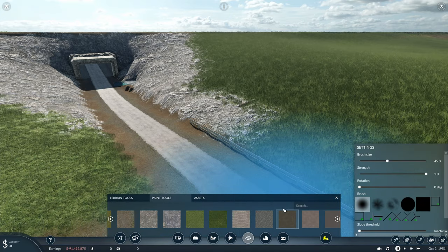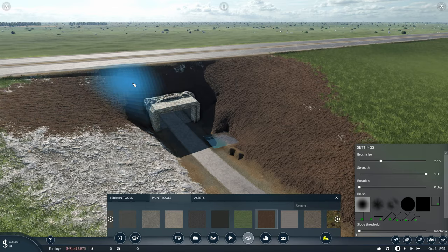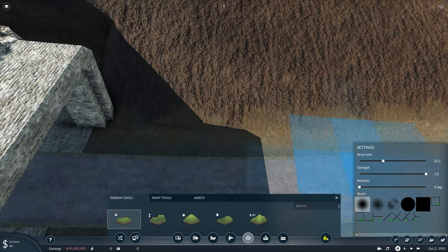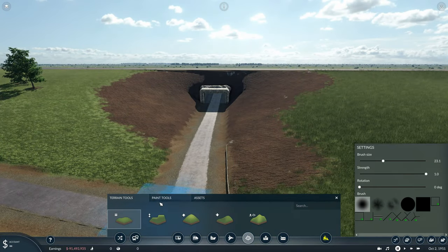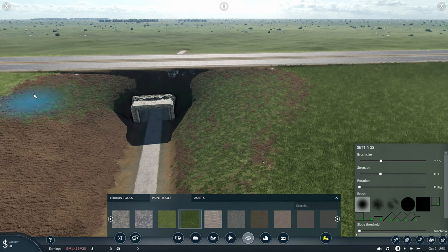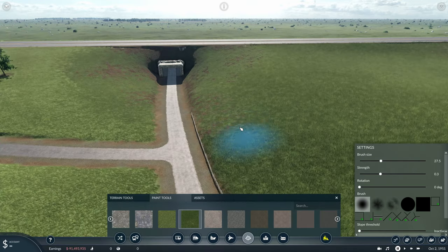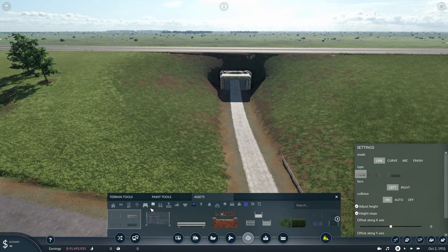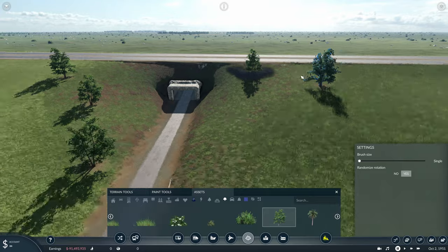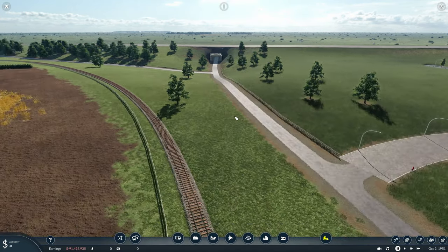I'm not quite sure what I would do without the fence tool because it is really fantastic — I hope the devs decide to add it in as an actual tool into the game. It is really useful and just brings the build to life a little bit. I didn't want the rock around the edge of the tunnel so I've just painted that over with some dirt to make it look a little bit nicer. Then just finishing this area off with a few trees to make it look a bit nicer.